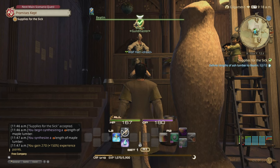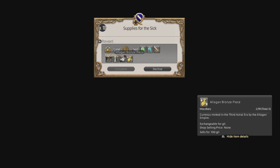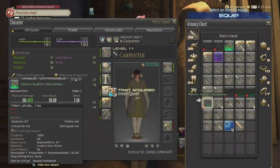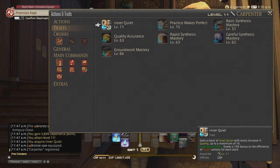At level 10, we also get the trait Inner Quiet. This gains a stack with every increase in quality, up to a maximum of 10, granting a 10% bonus to efficiency of touch actions per stack. This used to be an ability you activate, but now it's a trait. Every time you use a touch ability, Inner Quiet goes up — the higher it goes, the more quality you gain.